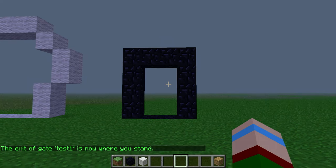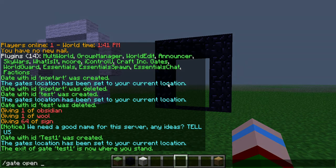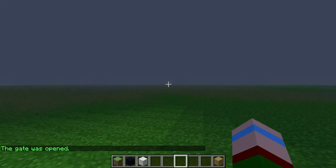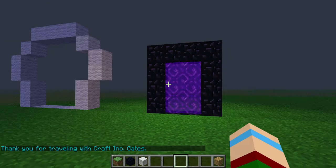Now you've set where you want to walk into and where you're going to exit. Then you're going to do set gate, open, and then rename. It will say the gate was opened. And whenever you walk into here, it will say thank you for traveling, and it will teleport me right where this block is.